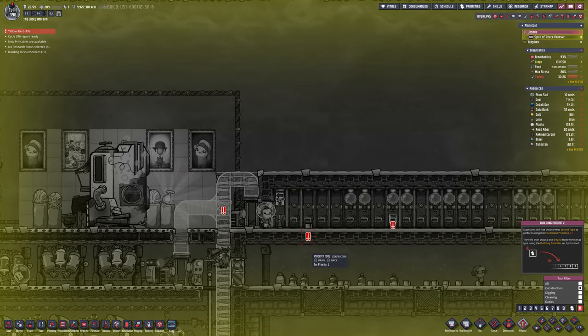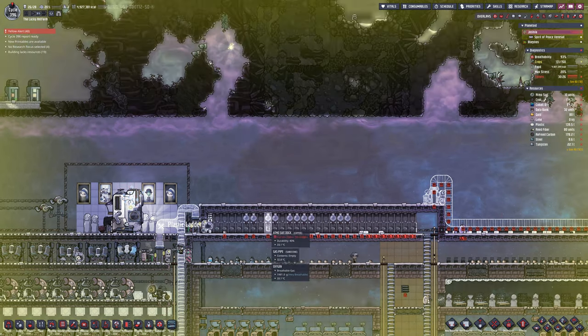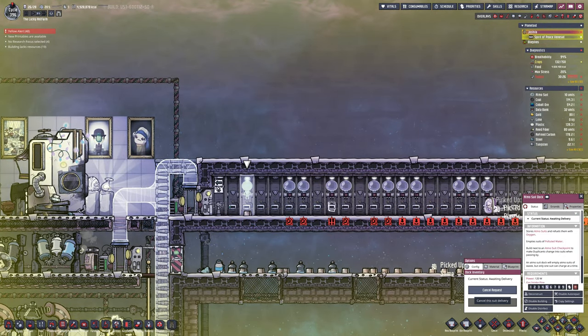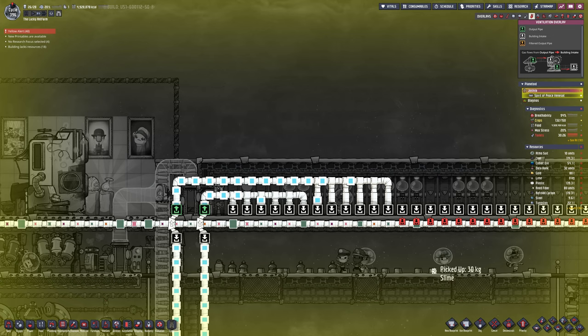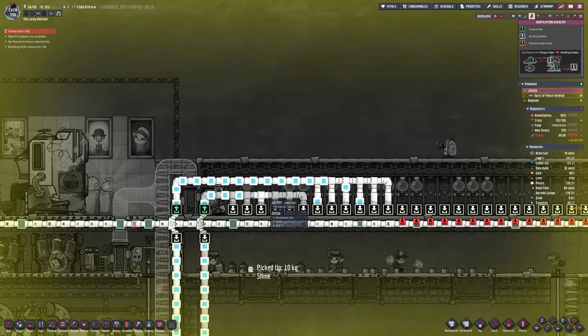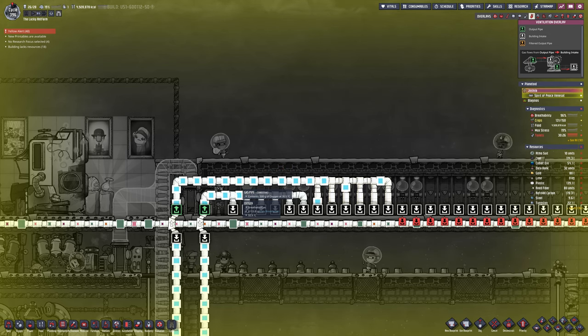The only way in and out of your base should be through either a docking port for Atmosuits, a gas mask, or your radioactive suits. It should be the only way in and out, and that way the automation will work — they go out, put it on, come back, take it off, and recharge it.